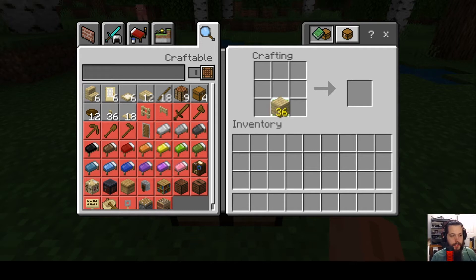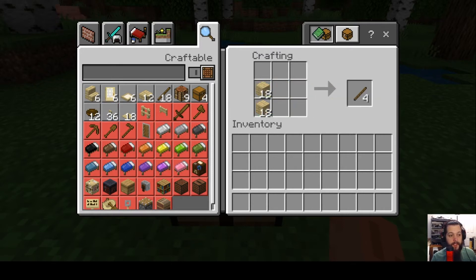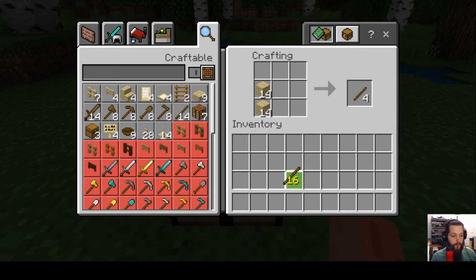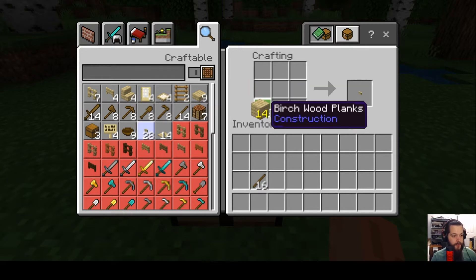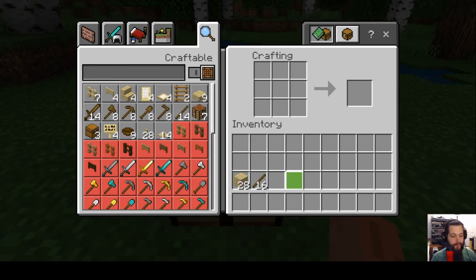Drop some planks in and right click to split the stack in half — that creates sticks. We'll still need some wood, so don't use all of them; if you do, just grab more from the nearest tree. Now we'll place these in configurations to build basic tools. To make a sword, place two wood pieces on top and one stick on the bottom — that gives you a wooden sword.